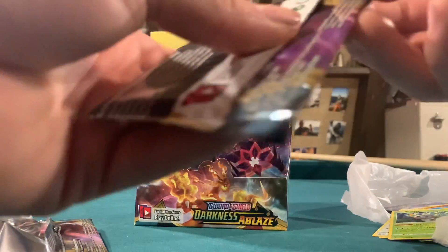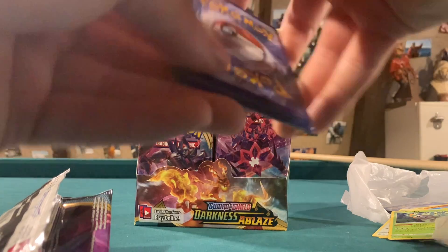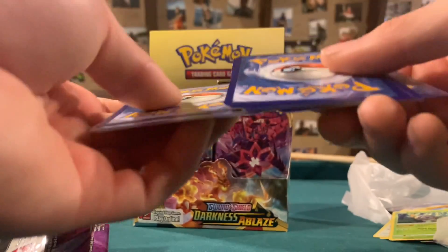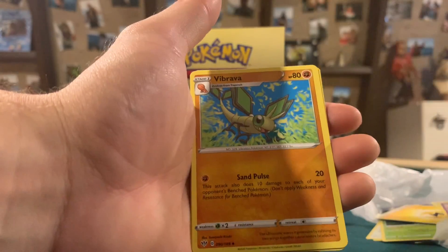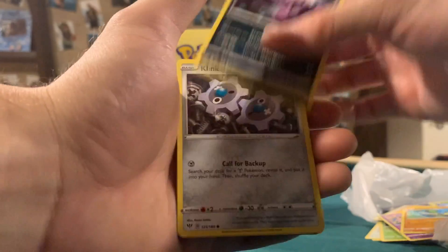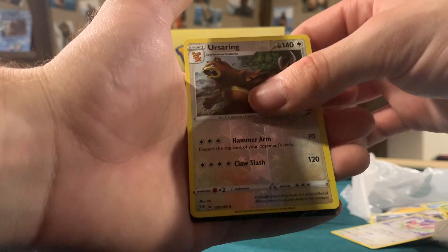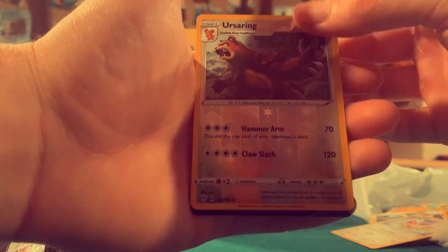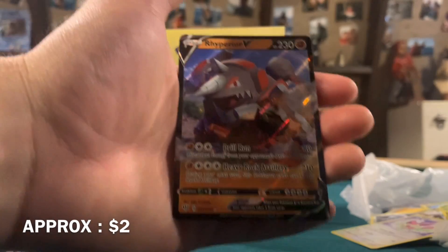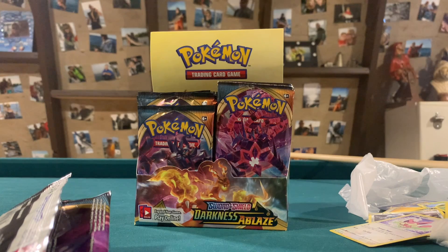We got an Eternatus pack up next. Only one ultra rare so far — don't know how many are guaranteed per box, but guess we'll find out today. Starting off with a Lightning Energy, Steeny, Dedenne — with a nice rhyme there — Vibrava, Grimer, Clink, Skiddy, Pantsage, Golette. Gossifleur is the Reverse, and we got a hit back there — we got a Rhyperior V! Rhyperior V is sleeved up. Second ultra rare hit.